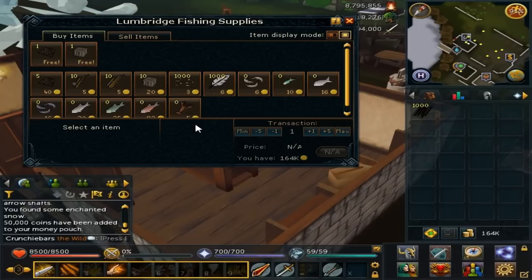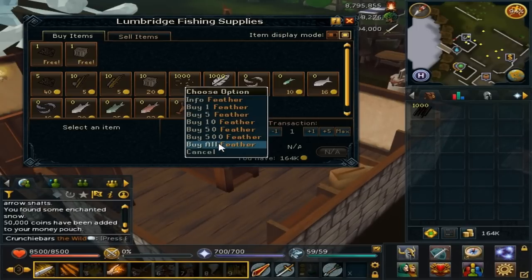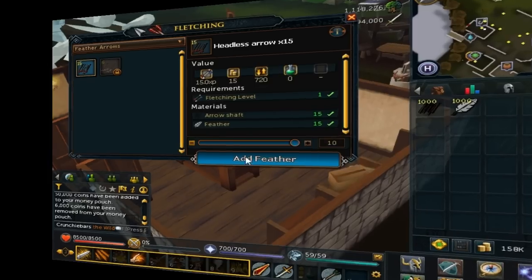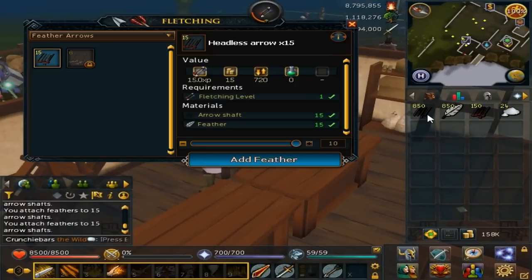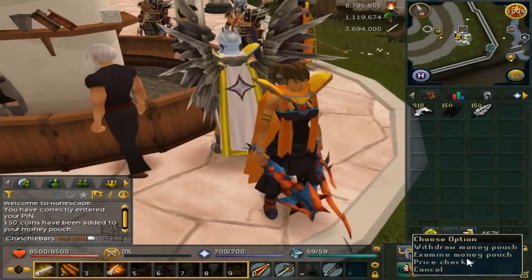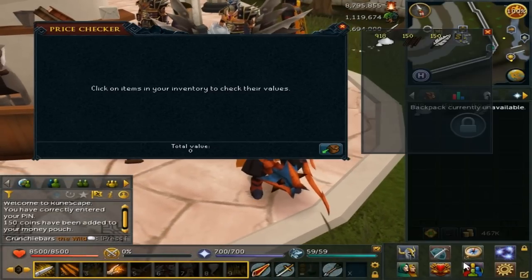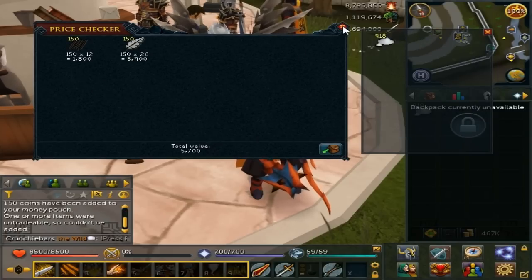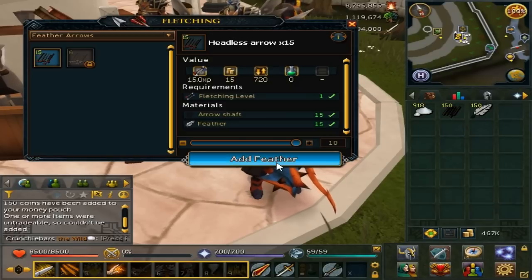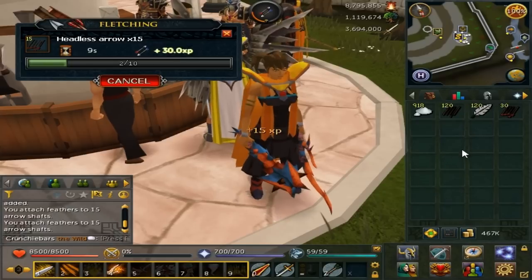To judge the overall profit per hour, I'm going to be using only the Grand Exchange prices, just in case you can't buy any more from the shops. Each time you fletch these two items together you can create a maximum of 150 headless arrows at a time, and it costs roughly 5.7k in supplies but you get back around 7.2k in return.